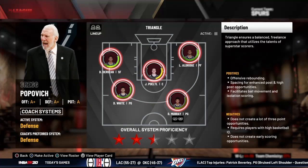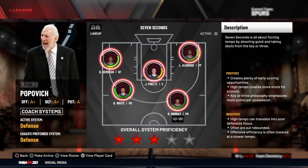Next is the triangle system, which really focuses on the superstar. The best example of the triangle offense is Michael Jordan's Bulls. Then the last style of play is the seven seconds or less system, focused on getting quick shots and getting up and down the floor. Examples include Mike D'Antoni's coached teams — the Suns, and the Rockets today — running that seven seconds or less approach.